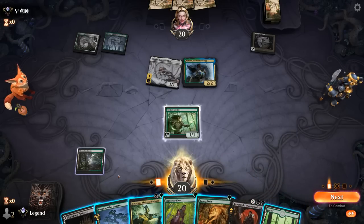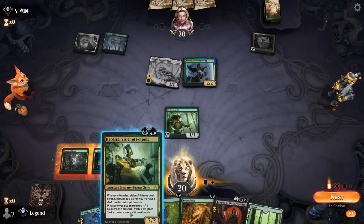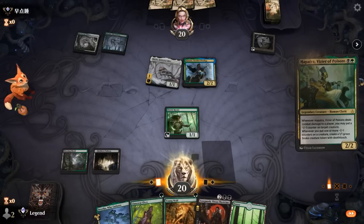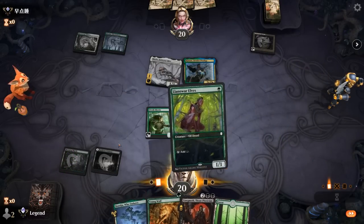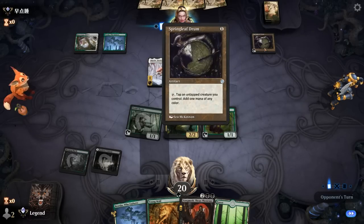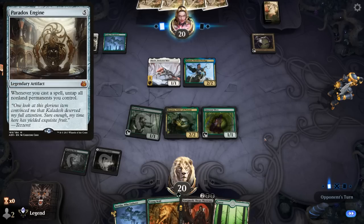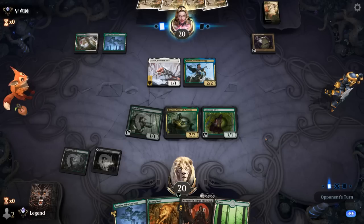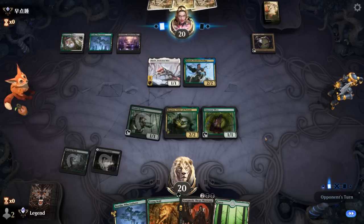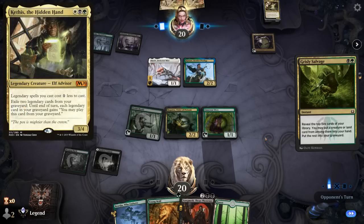For now play Hapatra and another elf, and then next turn we can maybe decimate their board with Yawgmoth. Opponent can make quite a bit of mana with a Springleaf Drum. They could get a Paradox Engine down at some point and potentially combo kill us. So we're going to see Kethys on top of the opponent's deck — this may be a Kethys combo deck.